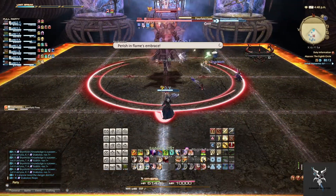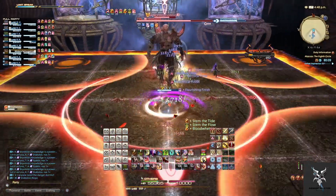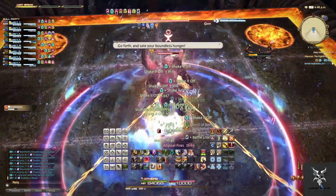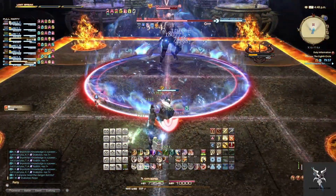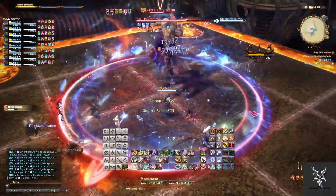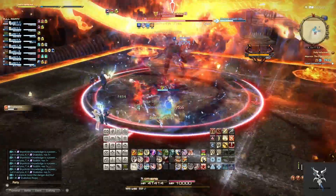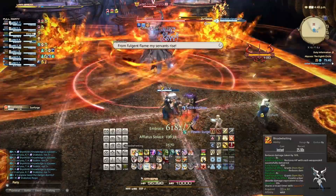He'll then teleport back to the center of the platform and cast Four Fold Fires, putting four proximity AoEs in the corners of the room. You'll want to move towards the center of the platform for AoE healing and to reduce the damage. He'll then target two of these circles and cast Chthonic Vent, causing them to explode in a large AoE shortly afterwards. Once they explode, Flame Serpents will move from the two that exploded to two other circles, so depending on which ones they move to you will need to adjust accordingly to avoid the AoE.